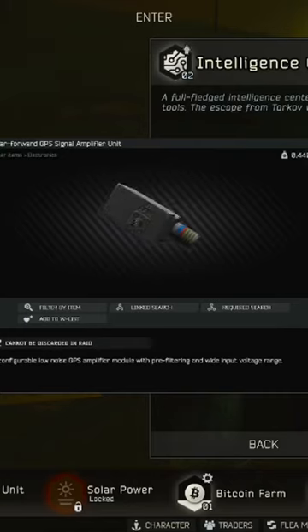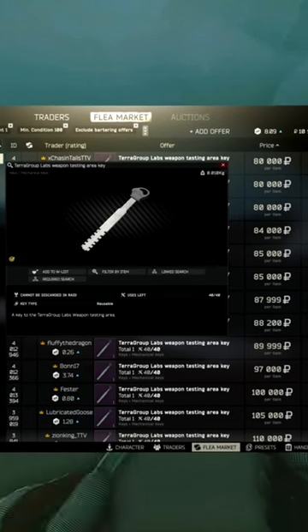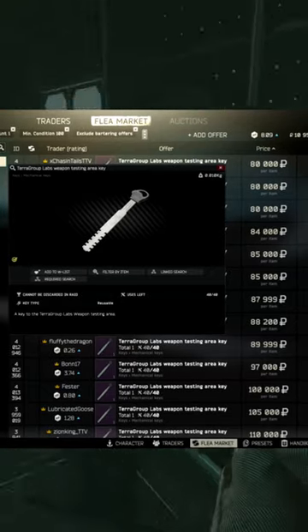If you guys are looking for this item for your Intel center level three, here's where I found mine — I found it on labs and weapon test. It's pretty cheap, and you can get lucky and not get a raid with a bunch of RGB gamers.